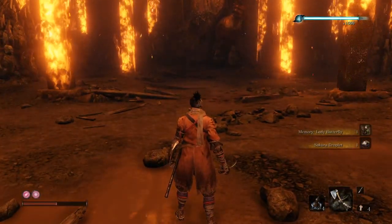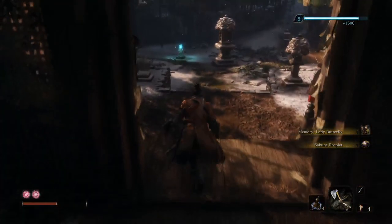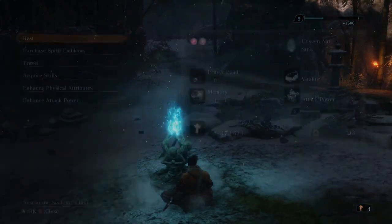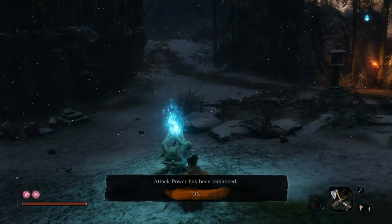Make sure you use the Memory to increase your damage and posture — it's so good. It just teleports you back to the Sculptor's Idol once you use it. The game hits you with another death screen, actual death — and then you're back there.